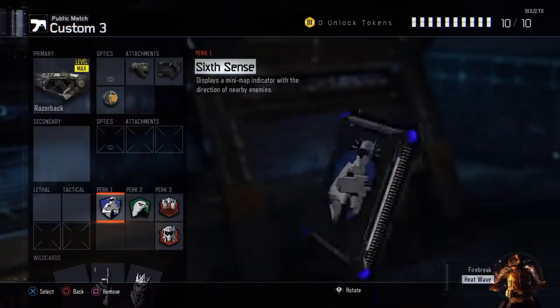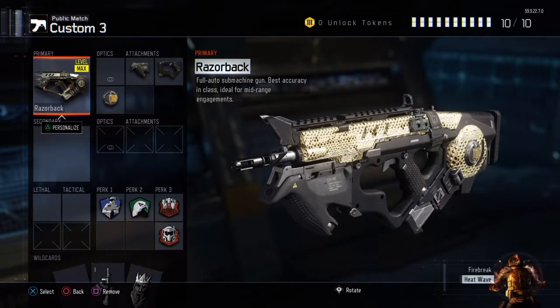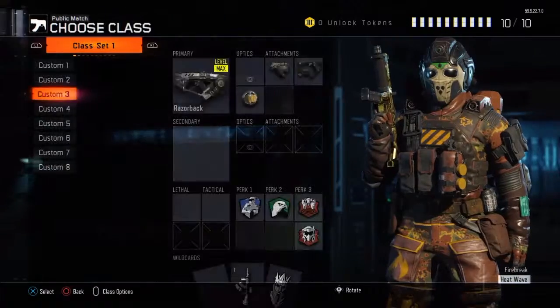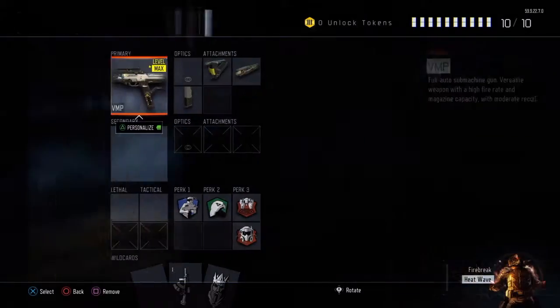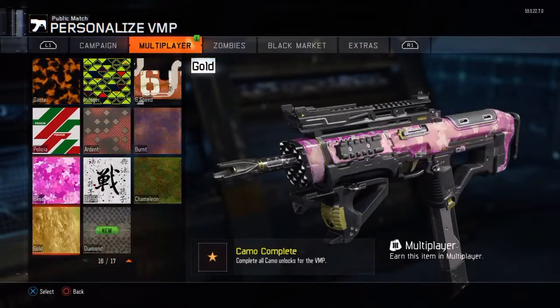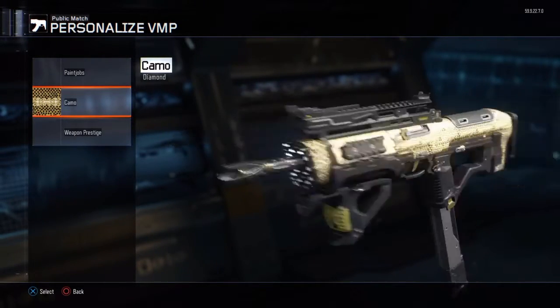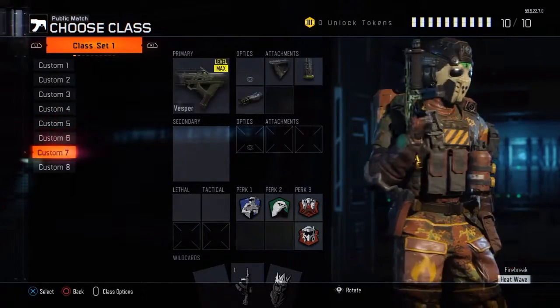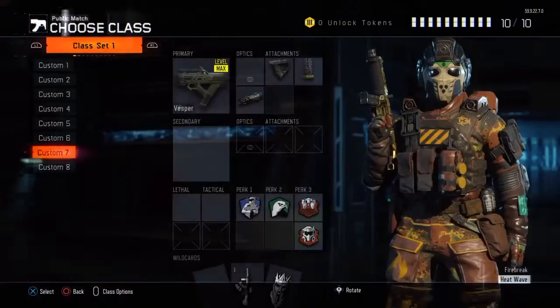This is the class I mainly used to get the bloodthirsties, and I got diamond at the same time — all five bloodthirsties at once. I also got the VMP — I almost forgot about it, sorry! I love the VMP. The VMP's class is basically the same, and I got diamond on that one too.